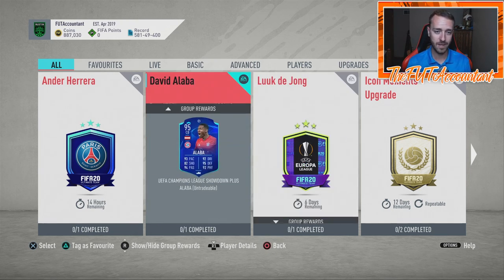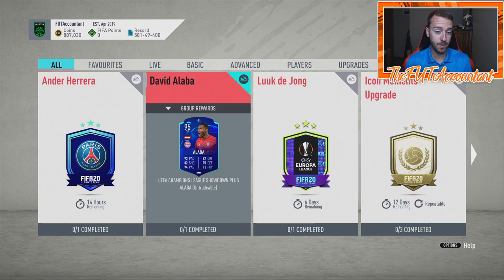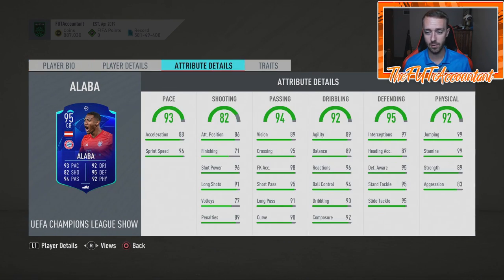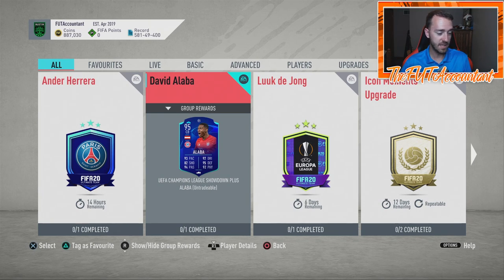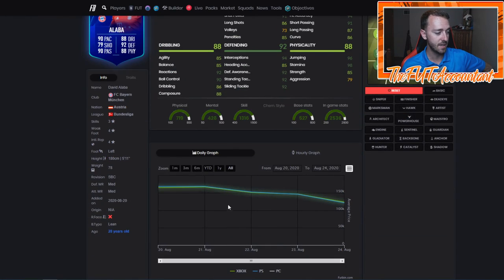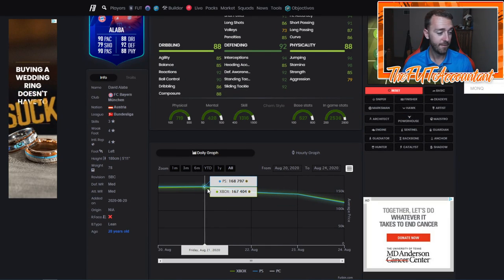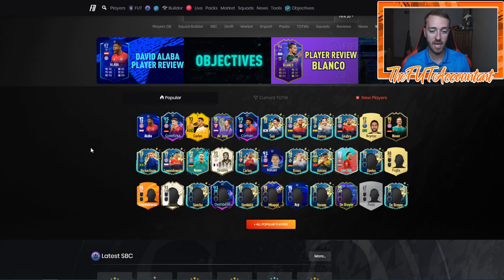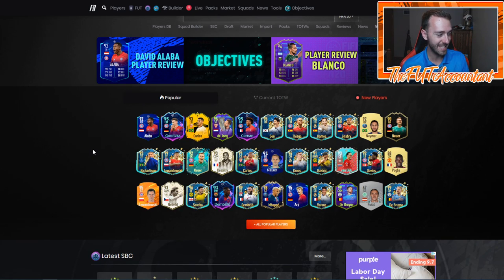Let's talk about some of the UCL upgrades. David Alaba got a pretty nice upgrade — plus three overall, with a lot of plus threes in stacked categories. He had 89 dribbling which got boosted to 92. It's an 85-rated squad for this SBC, which probably makes him a bit cheaper right now than he's been all week. Footbin shows 119k for this SBC — it's been over 160,000 coins all week as SBC fodder has been pretty inflated, so you have a couple hours left if you're interested.